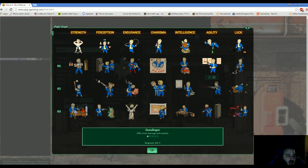Next up is Agility — we put 2 points in. We'll do more damage with pistols and also more damage with automatic weapons. This is where the build really starts to come together: automatic weapon damage from Agility, automatic weapon damage from Strength, and I am a tanky son of a bitch from Endurance.